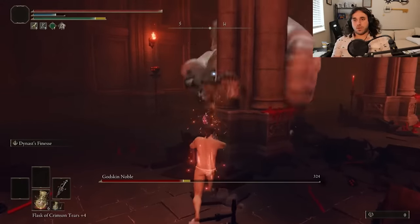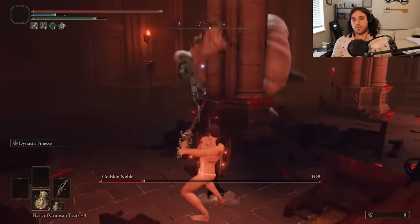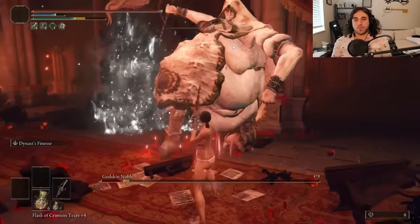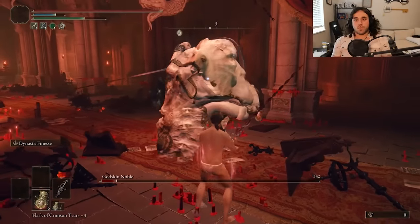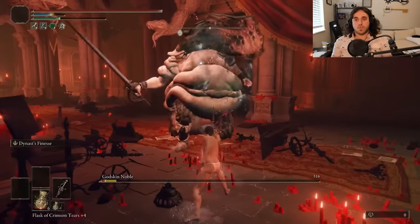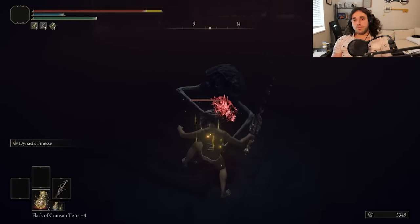Focus instead on how we can kind of poke him through the column as he does the rollout. Sometimes the game janks us, sometimes we jank the game. We haven't talked about the very cool Ash of War yet — Dynast's Finesse. It's a dodge back and you follow it up with a stab forward. It doesn't stop you from getting grabbed. Guess how I found out.